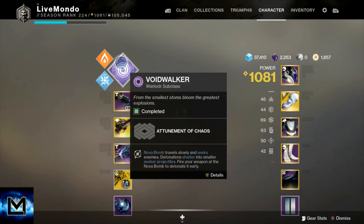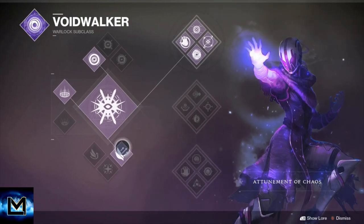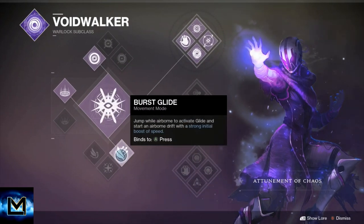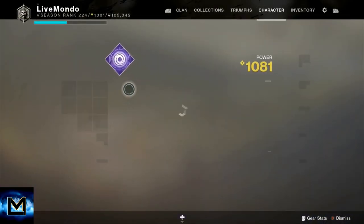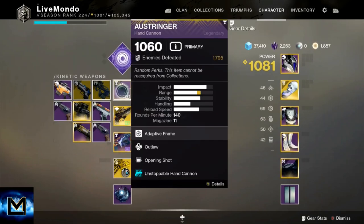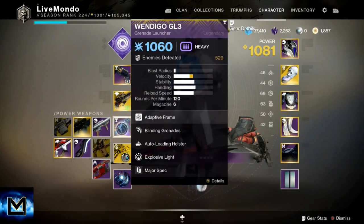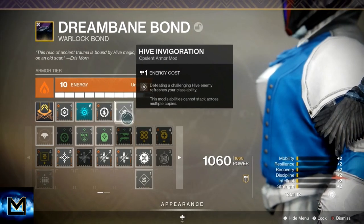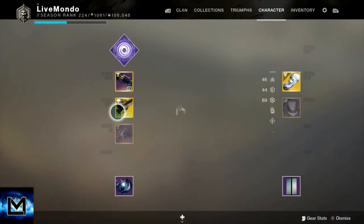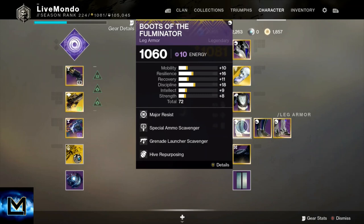Hi guys, welcome to the video. This is my solo Master Nightfall on Strange Terrain. I'm doing it on Void Walker top tree using a burst glide instead of strafe - that will be really helpful at the boss. We're using the Ostringer for Unstoppable, Ariana's Vow for Barrier, and Wendigo for everything. I've got Hive Armaments, Hive Invigoration, Hive Repurposing, a couple of Major Specs, solar resistance, Concussive Dampener, and a Boss Spec.